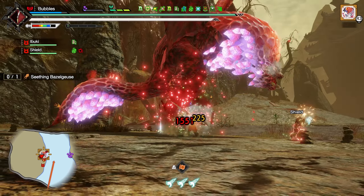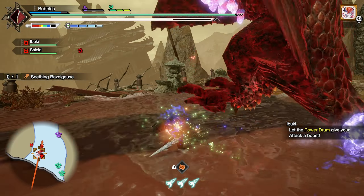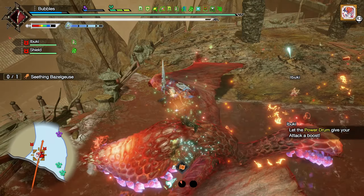Staggered him — maybe get some hits in. Nice, good damage. Restore that Frostcraft. Counter off this — or he's just going to miss.